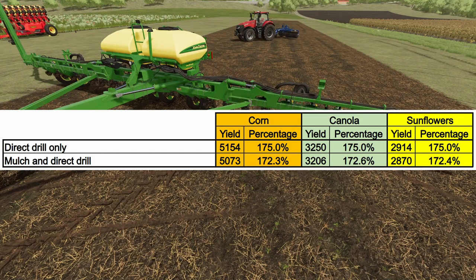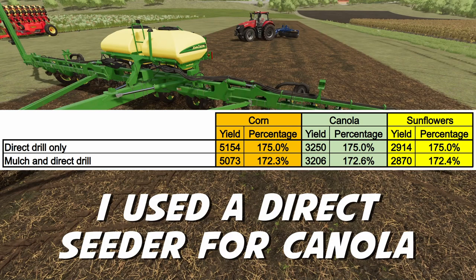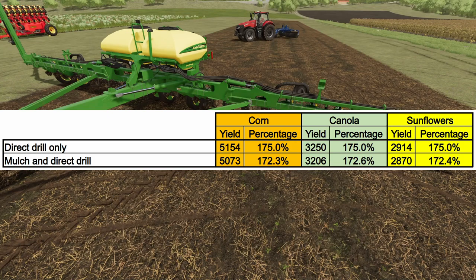As you can see I've planted corn, canola, and sunflowers, and we did a direct drill only using the John Deere right here. For the yields, I got 175% when I did just the direct drill.